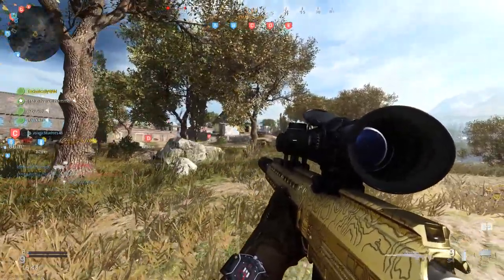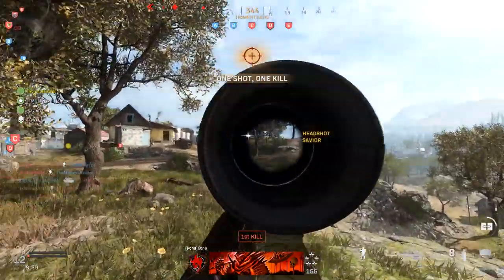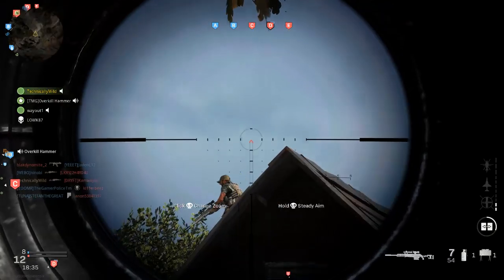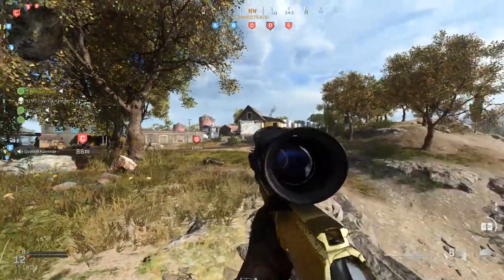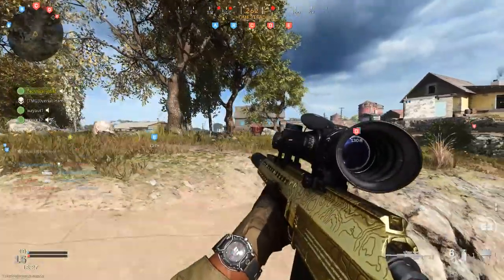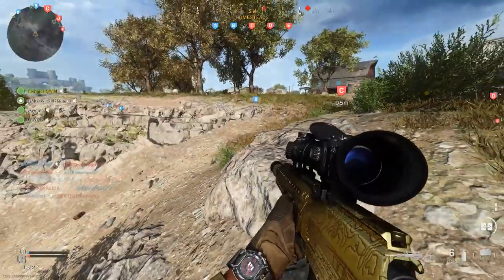We're back at it with another gold camo guide. Today we're finishing off the snipers with the last one I have to upload, which is the HDR — which stands for Huge Dick Reflexes. You heard it here first, guys. HDR, you know the acronym now. We're gonna go through everything you need to know to unlock all 100 camos and get that awesome epic gold camo.